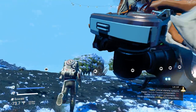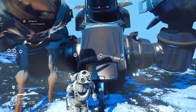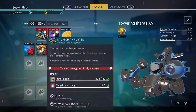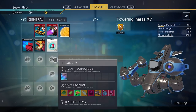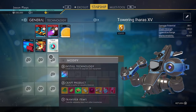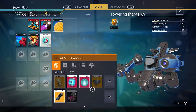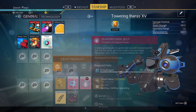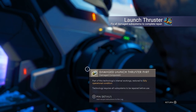Let's pop into our ship again. Now we have the 50 pure ferrite and the dihydrogen jelly. You can make dihydrogen jelly with the dihydrogen crystals. In your inventory, press A on Xbox or X on PlayStation, then go down to dihydrogen jelly — you need 40 dihydrogen crystals to make the jelly. We already have it, so we're good to go. Done and done.